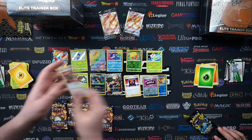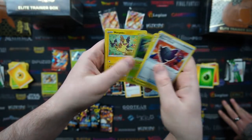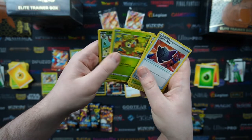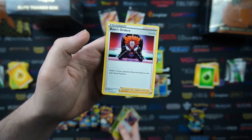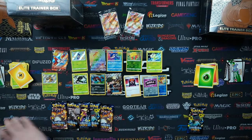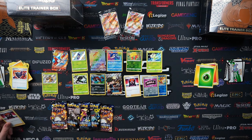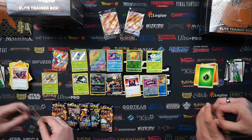In my pack we've got a Rusted Shield, Eldegoss, Dartrix, Rowlet, Morpeko, Spinarak, Snom, Grookey, and then a reverse holo Fockey, and Boss's Orders on the end as well. I would have loved to have seen a full art Boss's Orders for Lysandre, but there isn't one in this set. Hopefully in the future they give us a new one, because that would be really cool.